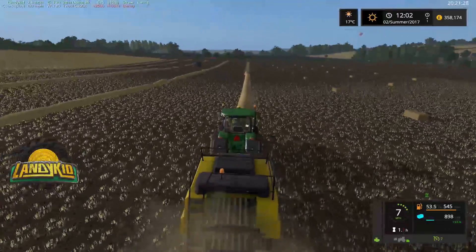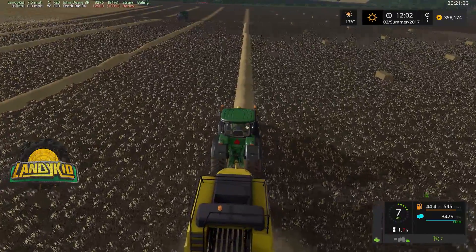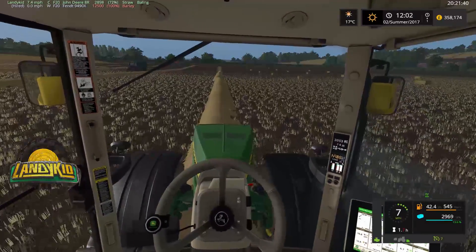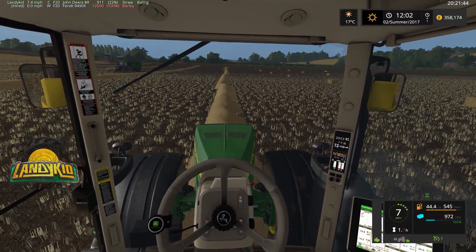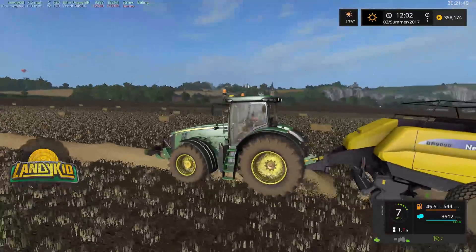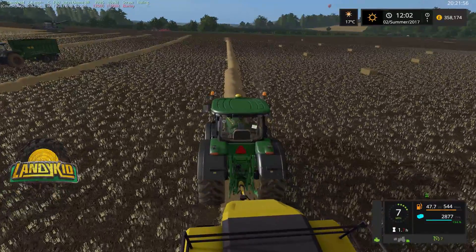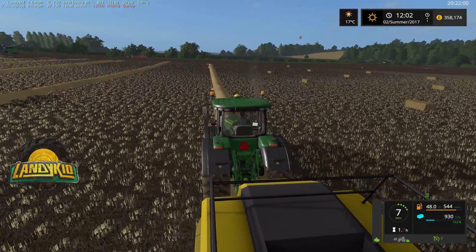I will probably get the Fliegl trailer from the mod hub. The pipe is on the right side — sweet. I think I already have it downloaded, I just haven't got it selected for this map. I'm not sure where we'll keep it — we may keep it down by the stool, put it on the back of the Fastrac. Maybe save that for the livestream during the week. Hopefully do a lot of live streaming this week.